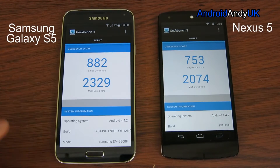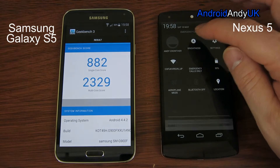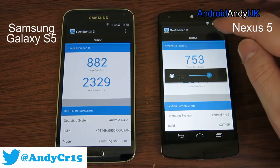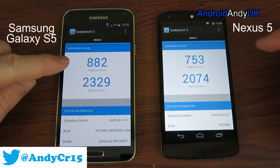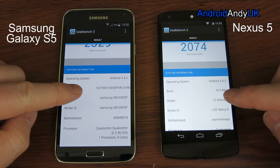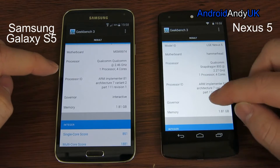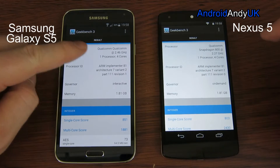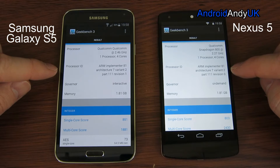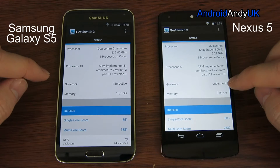I looked away and the S5 caught back up and overtook, so we see the results there. The S5 single core is higher and multi-core is higher, as you would expect. They're both on KOT-49H. There we see the processor detail — it doesn't say the 801, but the only difference is Revision 1 versus Revision 0. The governor is interactive on one and on-demand on the other — that's interesting. I've literally flashed from stock — it's not rooted, nothing — so that's how it is from the beginning.